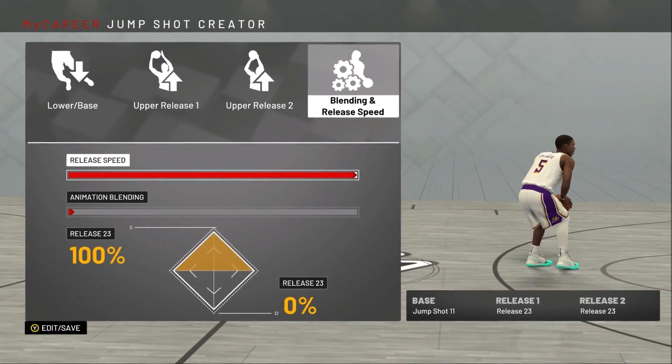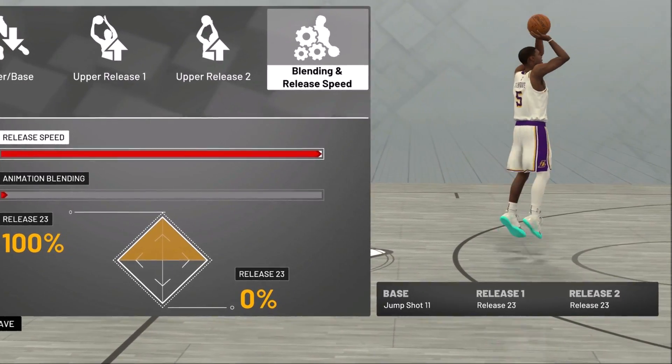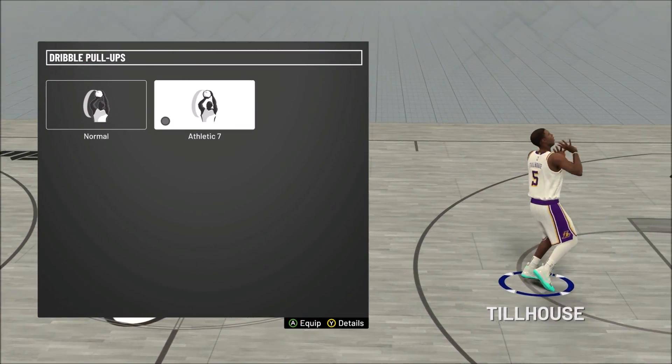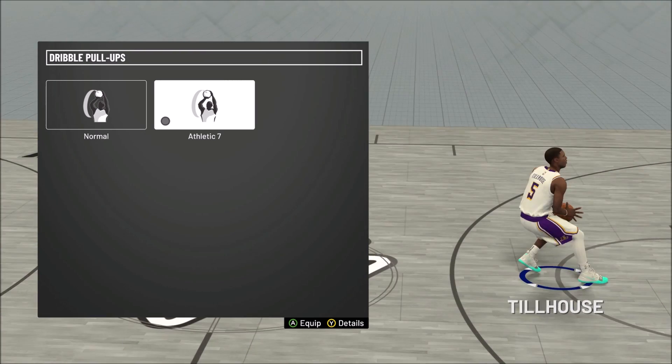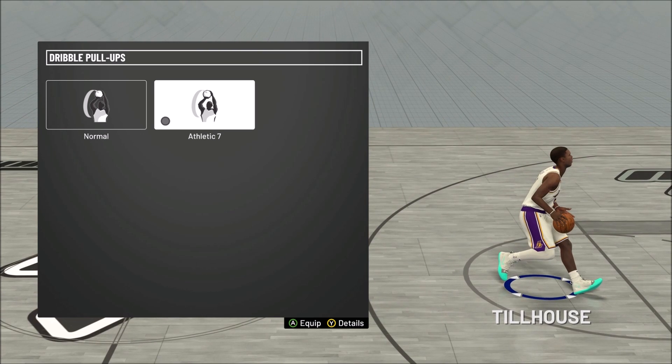Just to give you the specs of what we're working with today — this is the base jump shot we're going to be using, and for our dribble pull-up we're going to be using Athletic 7. That way you guys can give me some feedback on whether this jump shot is broken or not. But first, make sure you guys subscribe to the channel and hit that bell.